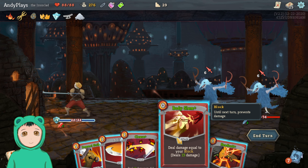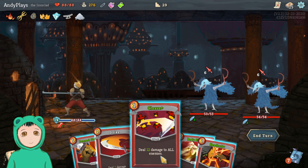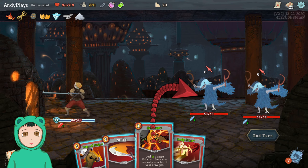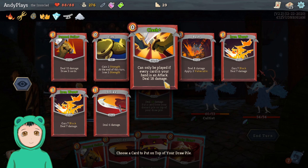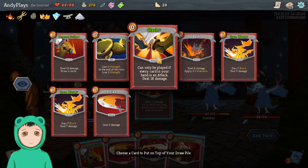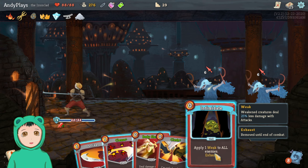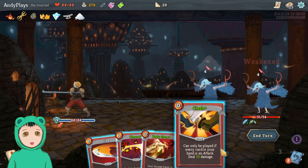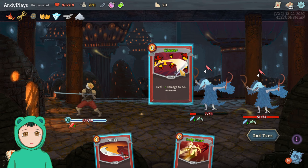At the end of this turn gain 3 Strength — we're getting hit for 12. But we have the 14 block so that's fine. Let's see — Cleave's fine. Headbutt into... I mean Clash. Then we can do a Pommel Strike to draw 2 cards, then Clash — apply weak first, exhaust for 3 damage, and then Clash for 19 damage.